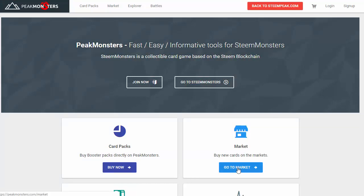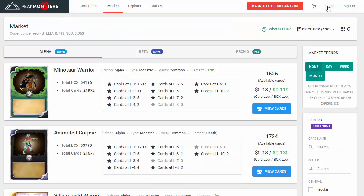On Steam Monsters there is a market screen, but you have to go through each card one at a time and it takes a little bit of time to actually purchase that way. So I use peakmonsters.com — we just go across to the market.